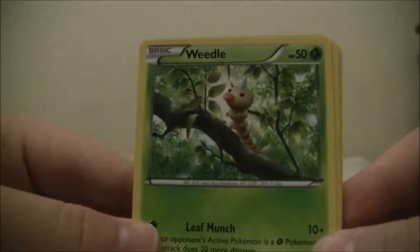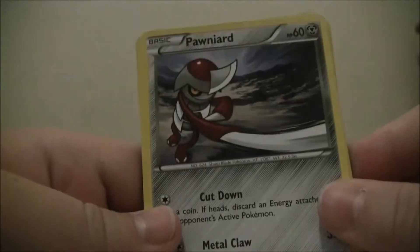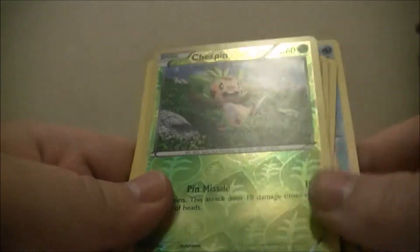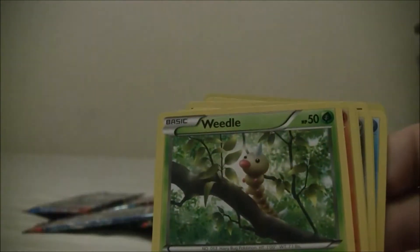Let's open up a Yveltal pack. Put the code to the side - I'm making a separate video for the codes. Only one person can get each code because I'm going to redeem some before uploading. We have a Weedle, Rhyhorn, Bidoof, Spoink, Ponyta, Diggersby, Trainer Shadow Circle again, Frogadier again, and a Chespin. Our Rare is a Yveltal - same as last time we got a Yveltal. I like that card, I'm going to put it to the side.